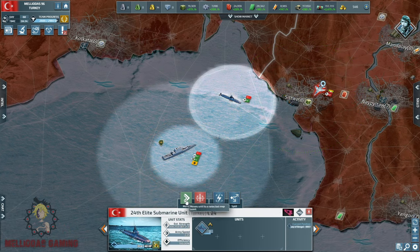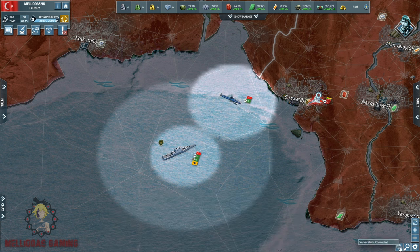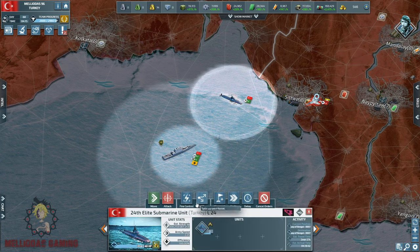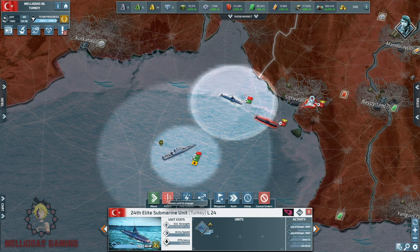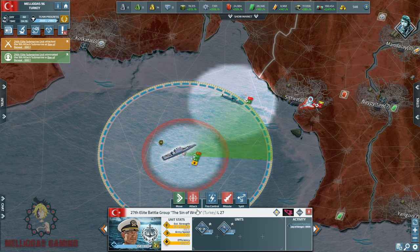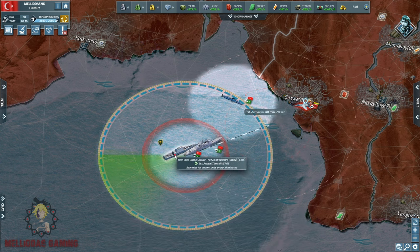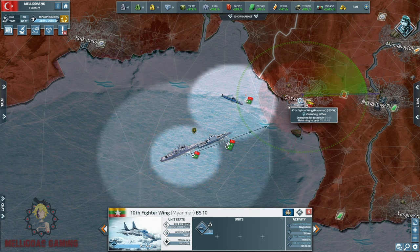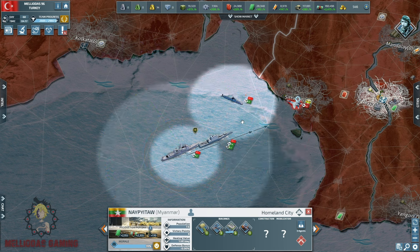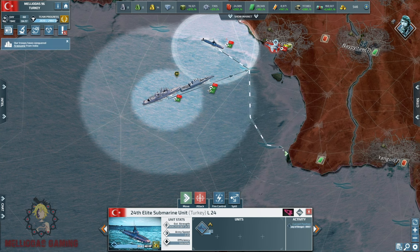This is Myanmar with his max level air spirit fighters. I've been fighting on his coast — he had attack submarines and max level destroyers, as we saw in the last episode. A combination of subs and destroyers is totally useless; don't just have these two at the same time. You can see he lost all his destroyers and now the remains of his attack submarines, and now I'm getting to his coastal cities to destroy his naval bases.